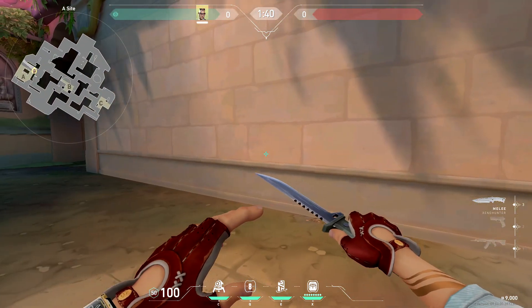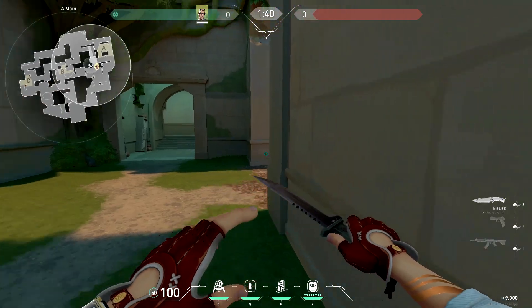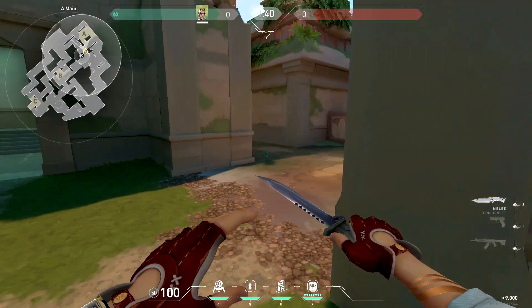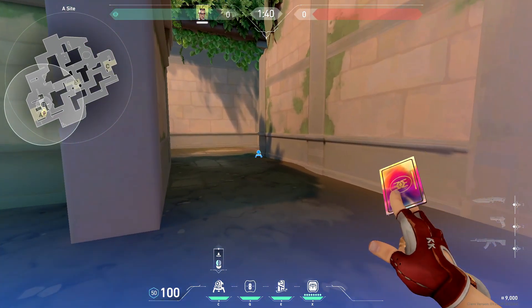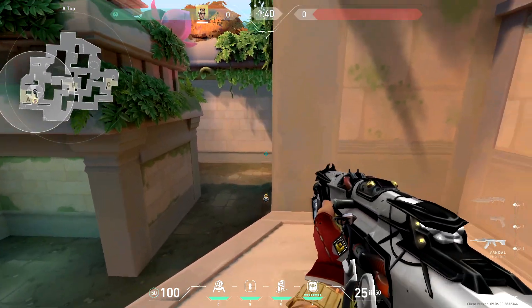If you are playing tree, the best spot is right outside of A main, roughly around here. The enemies have to scale all the way through A main to break this trip, and you can play off it from site or stairs. The last spot I'd place my trip is right at the entrance of A main — with this trip you can play off it from back site or from heaven.